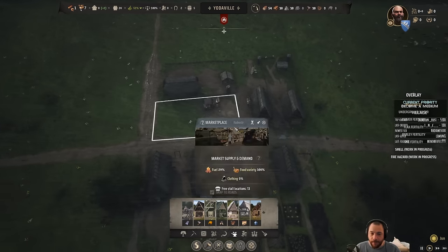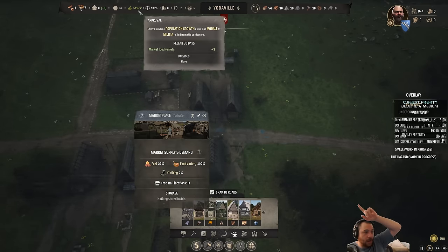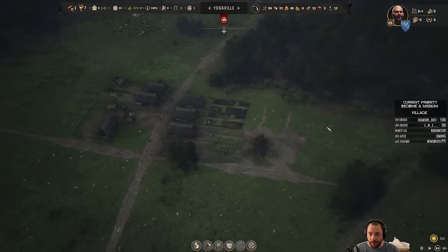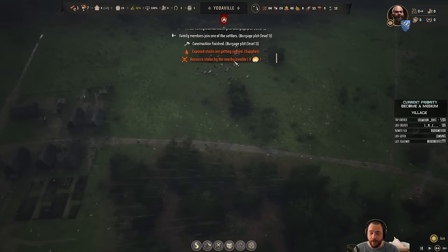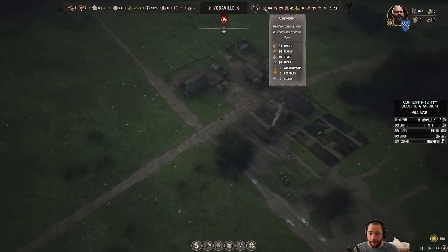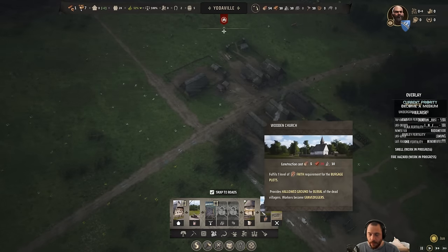Looking at food variety — these are the houses that have been provided food. Because I have meat, bread, berries, and soon-to-be vegetables, they have pretty good food variety and they're happy about that. Market food variety is raising the approval of the town. With these last two burgage plots done, I will eliminate the homelessness. We have bandits stealing our bread — I'll deal with that soon, but not yet.